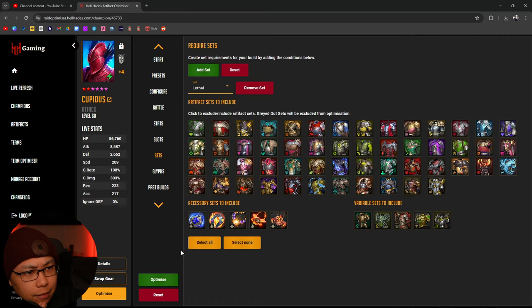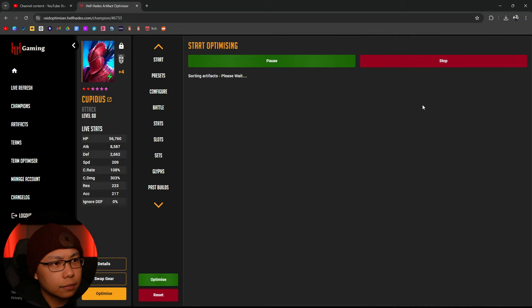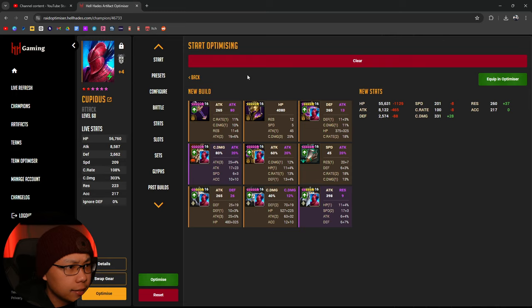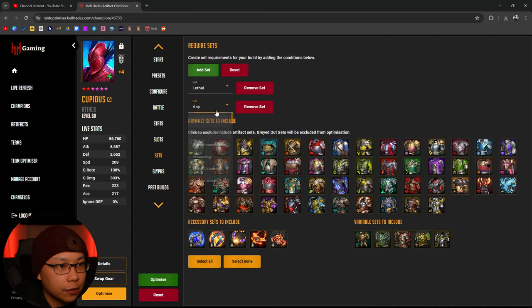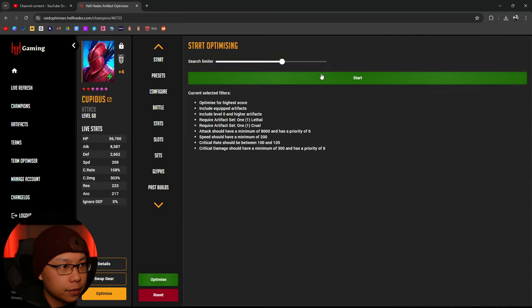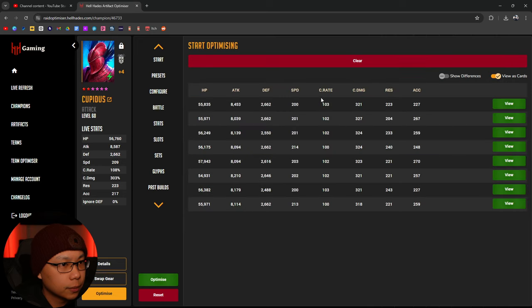Just changing out the boots and helm, but we'd lose out because right now we're ignoring 30 percent defense - we have both lethal and cruel. Unless I can keep lethal and cruel together I don't think I want to lose it. Let me add one more optimize run - this brings us up to 321 crit damage.